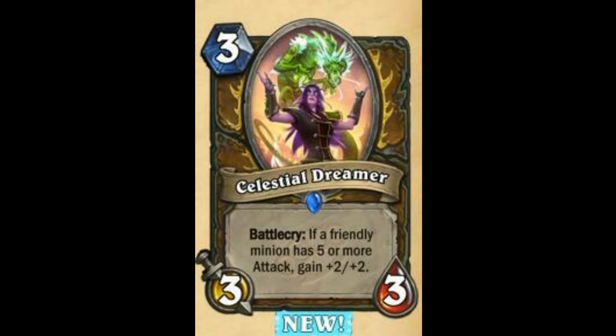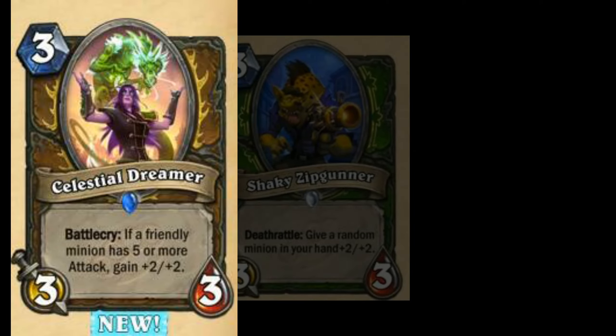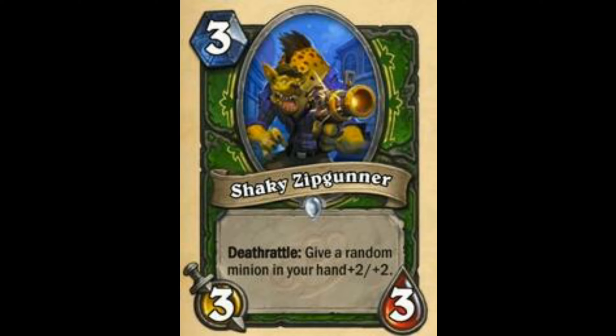Okay, next — Virmen Sensei. I rate this card as 6.4 out of 10. Give a friendly beast +2/+2. I guess it is alright. You may see it in Beast Druid; other than that you probably wouldn't see it in any other decks. If a friendly minion has 5 or more attack gain +2/+2 — it is way too conditional. It's an alright card in arena, actually pretty solid in arena. I rate this card 4 out of 10 in constructed.